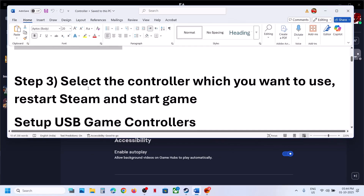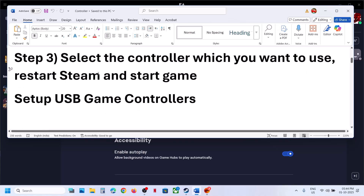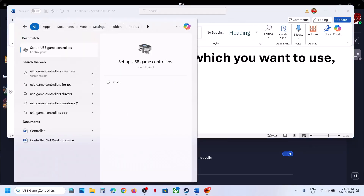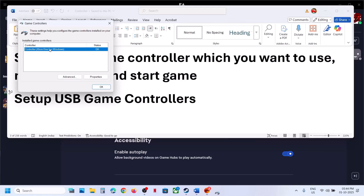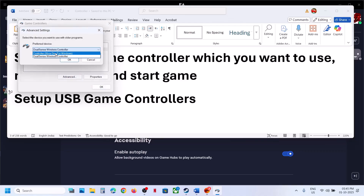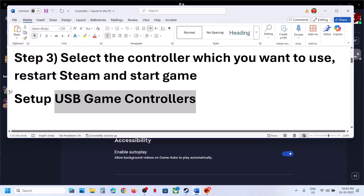The next step is to select the controller you want to use and restart Steam or EA app. Type 'USB game controllers' in the Windows search box, click on 'Set up game controllers,' then click on Advanced. Select the controller you want to use, then relaunch the game and check.